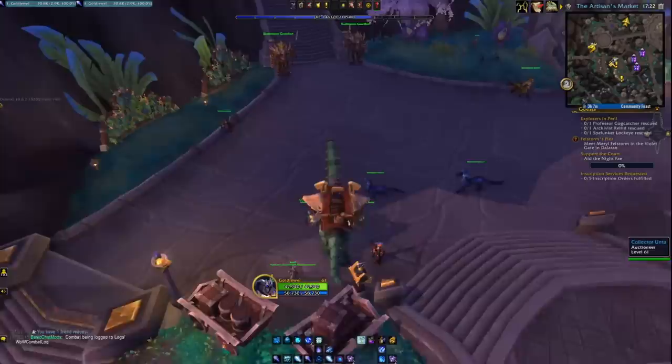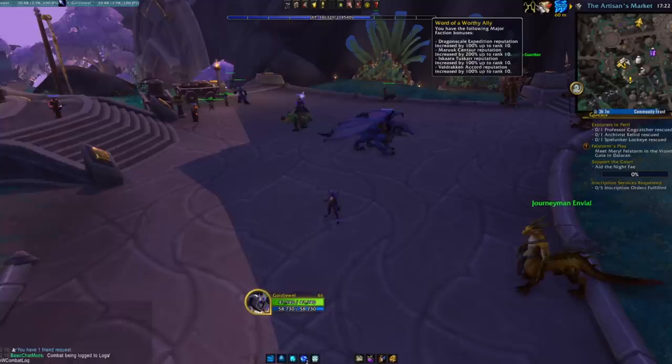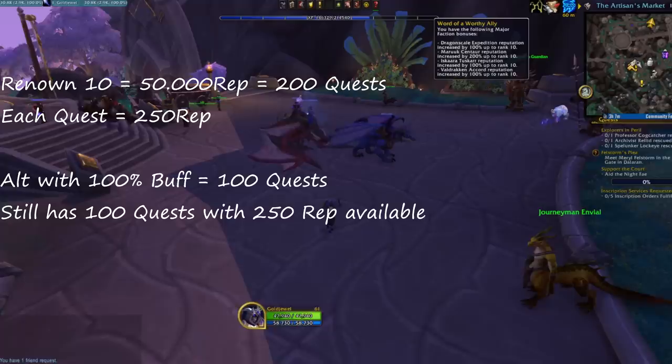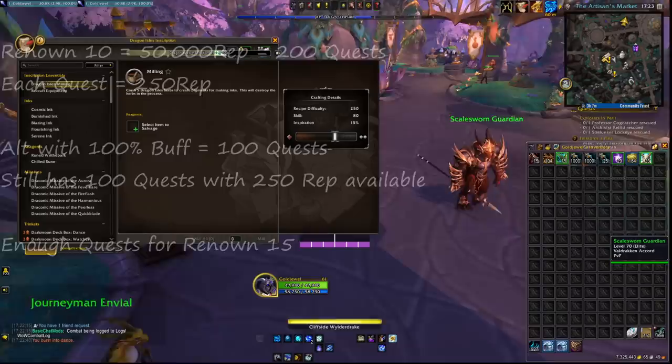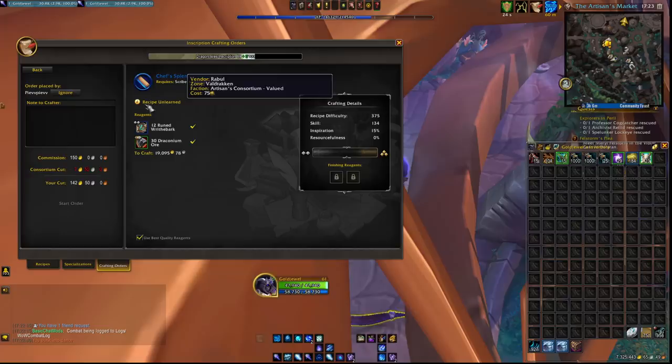There is also the option to abuse the reputation buff. If you get renown 10 with a faction, every other character on your account gets a 100% reputation buff to that faction until renown 10. If you get renown 10 by questing a total of 50k rep, your alt would get renown 10 with only 25k rep. Your alt would still have half of its quests available and would achieve renown 15. The same works with renown 20 for the 200% reputation buff, but your alt would only be at renown 22.5 after all the questing. The renown rewards are all account-wide, so if you use this trick to get renown 13 with the Tuskarr you would be able to fish up equipment — more on that in the Tuskarr section.